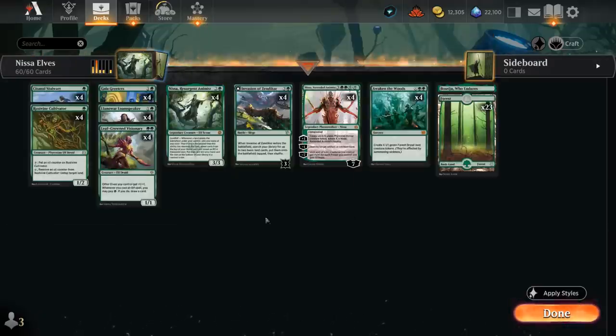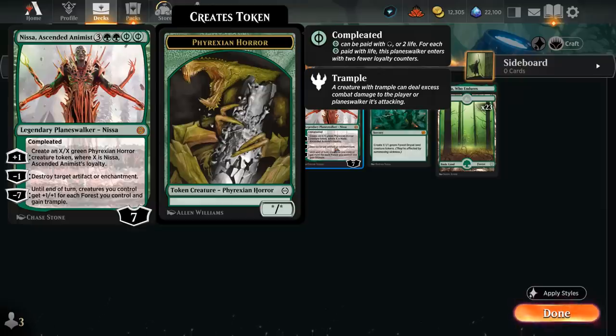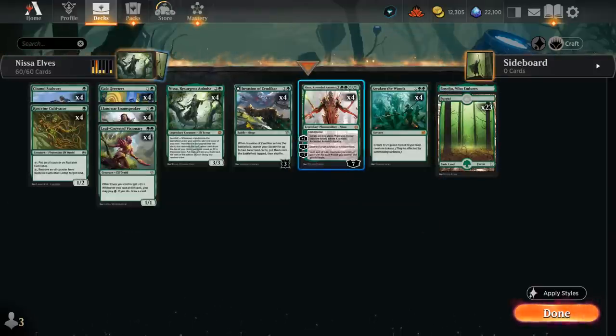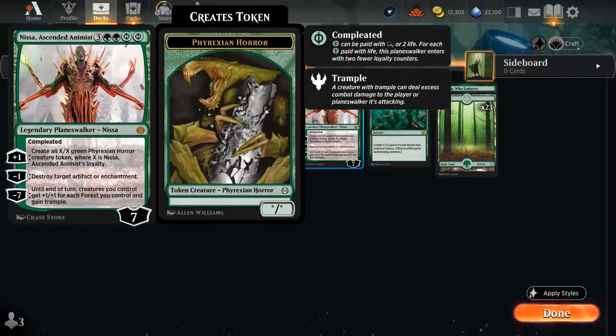Our eventual goal is to win the game with Nissa, Ascended Animist — a Planeswalker we typically want to cast for seven mana, although we have flexibility to cast it for five or six mana and some life, though it enters with fewer loyalty counters. The plus one can make large Phyrexian horror tokens, the minus one can destroy artifacts or enchantments, and the minus seven is what we're most interested in: until end of turn, creatures we control get +1/+1 for each forest we control and gain trample. Our mana base has 23 forests plus one Boseiju, so we can often just kill the opponent on the spot with a minus seven from Nissa, even with only two or three creatures in play.